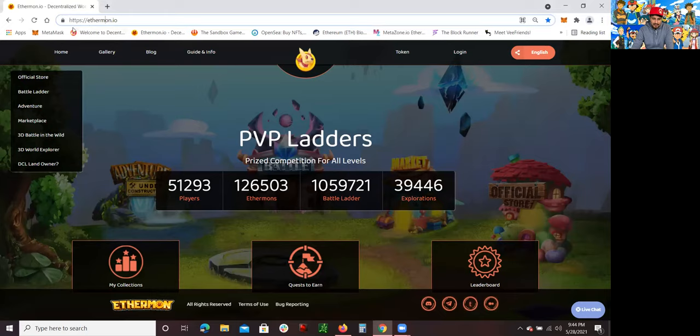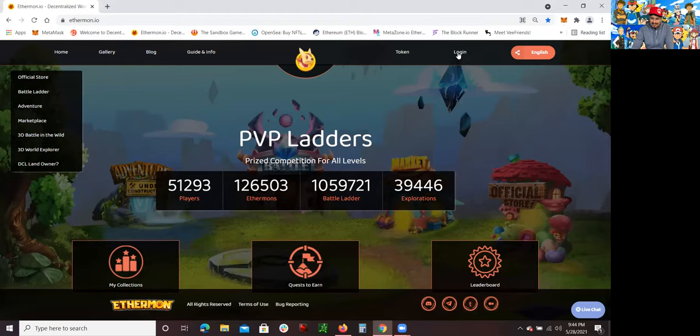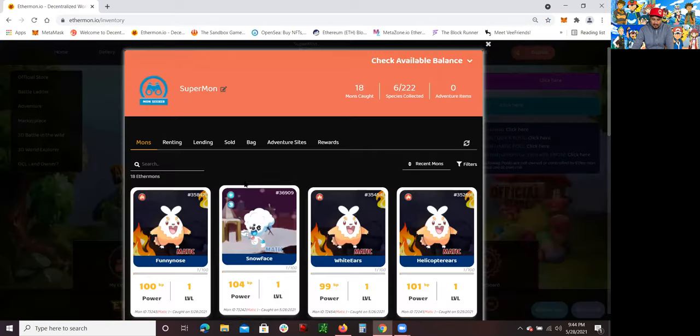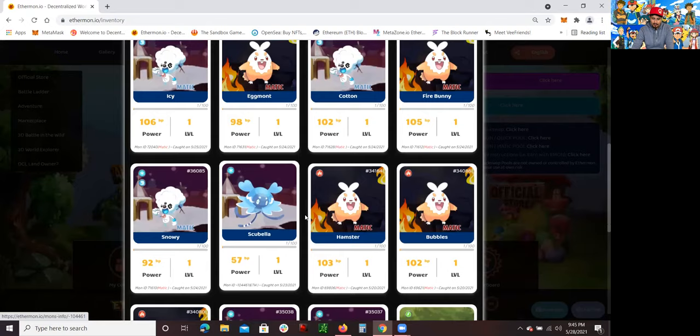The website you log into for the Ethermon platform is Ethermon.io. You need to already be logged into your MetaMask in order to log in. I'm already logged into my MetaMask. So once I click on Login and click MetaMask, I should be able to log in and sign in. Once I'm signed in, this is where you can find your collection of Ethermon. These are all the Ethermon I've collected over time — I actually got some because I won several battles.